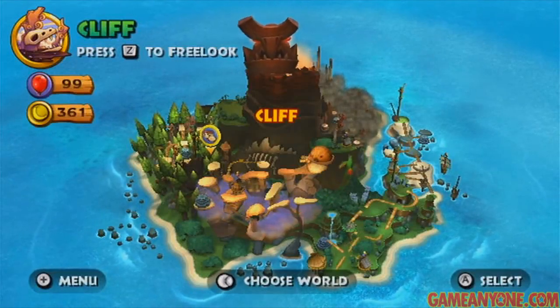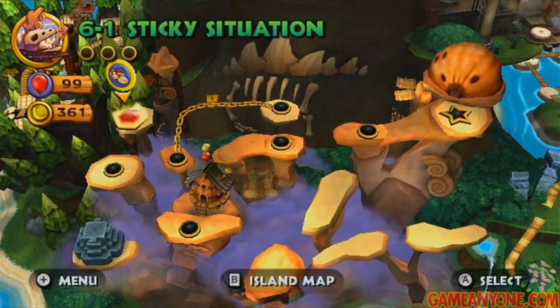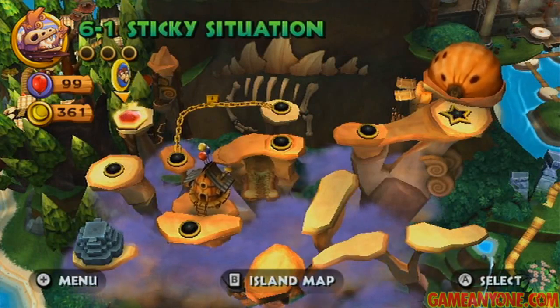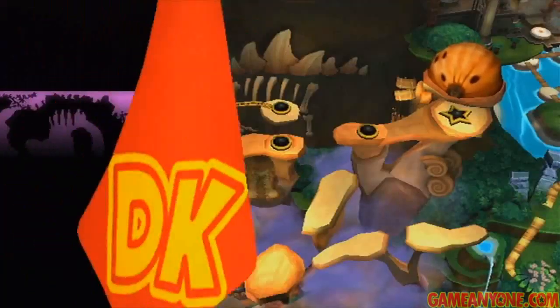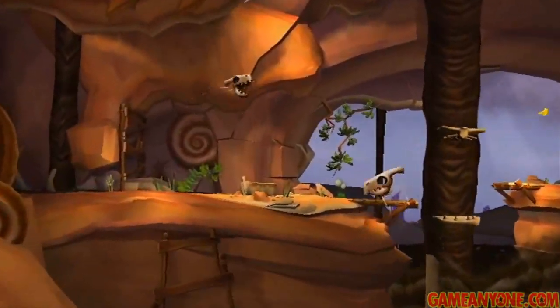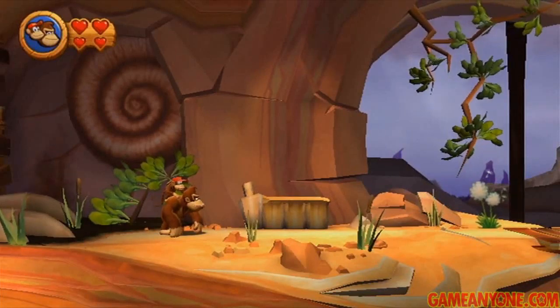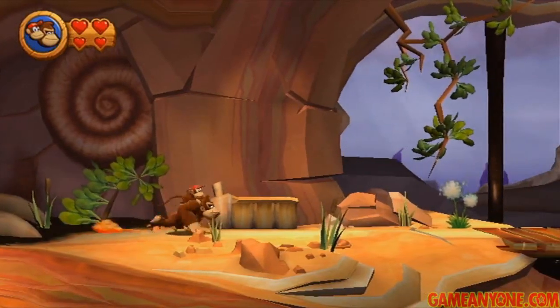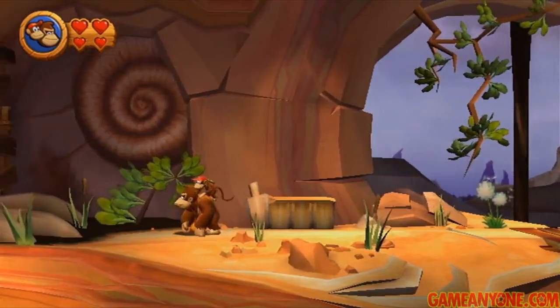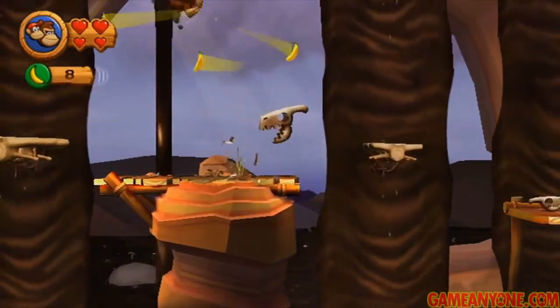Hey guys, and welcome back to Let's Play Donkey Kong Country Returns. We're going to move on to World 6, The Cliff, and as I mentioned in the last part, this is definitely my least favorite world in the game. The atmosphere is sort of this prehistoric dinosaur-type thing, and it does work, but it's dry, made of rocks, with dull dreary backgrounds and tar everywhere, so I really just don't enjoy doing this world.